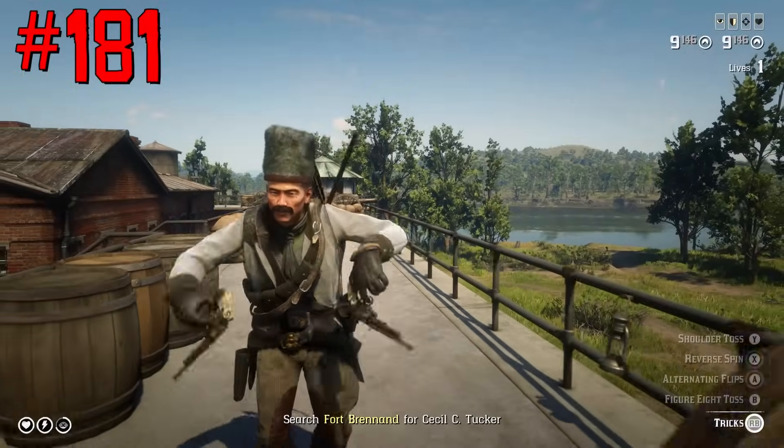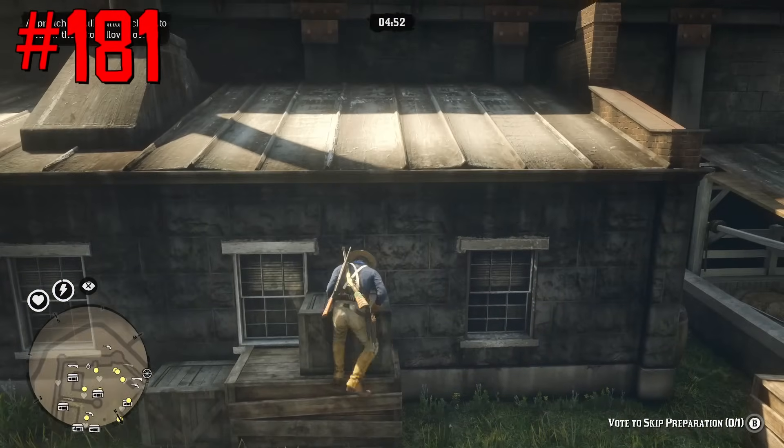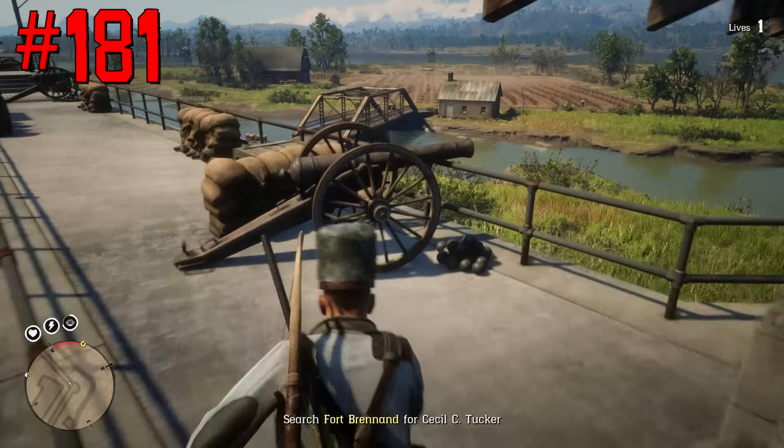Sisika Island is not available in free roam, but players can still get there in some PvP modes, the special Halloween Call to Arms, or during the Cecil C. Tucker Legendary Bounty mission.